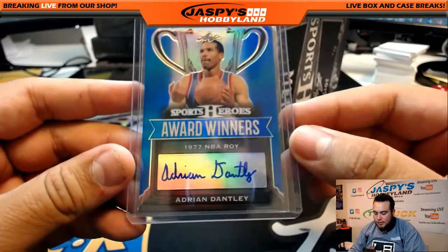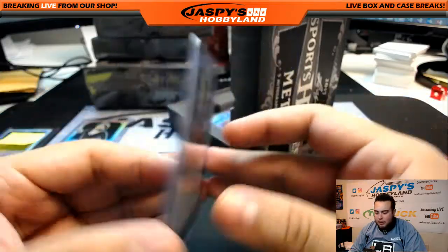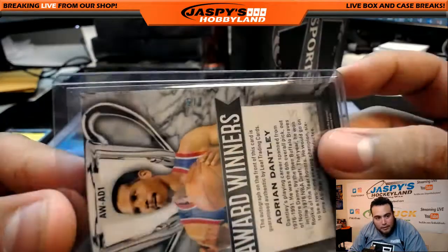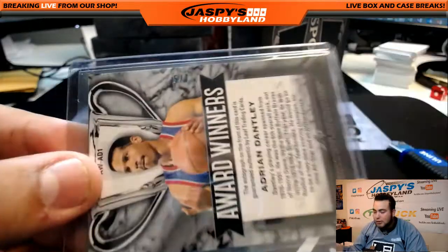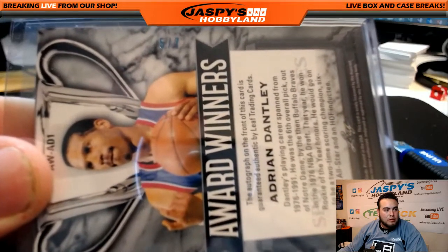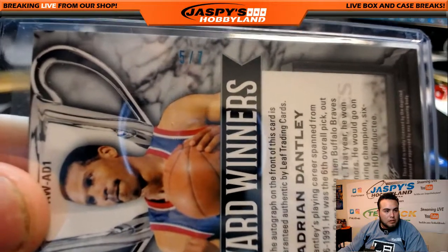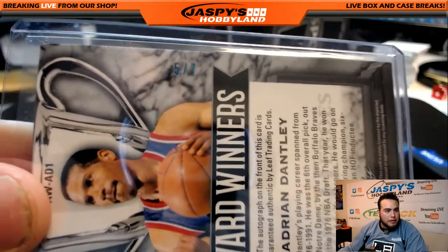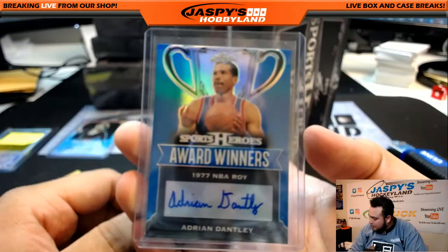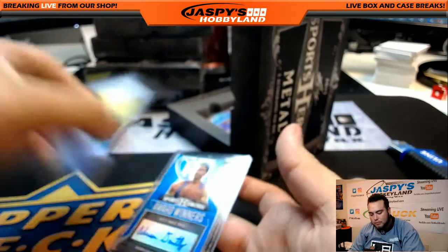Award Winners: Adrian Datly, 1977 NBA Rookie of the Year. And that is a five of seventy-five — kind of hard to see, let me zoom in so you guys can see it. There you go — spot five right there. So five again strikes — Martin gets spot five.